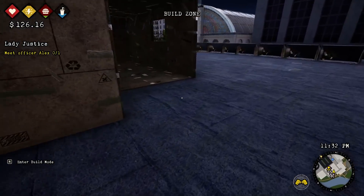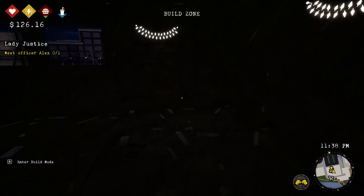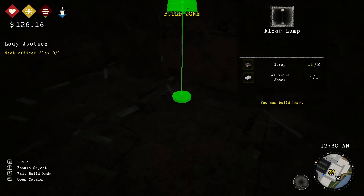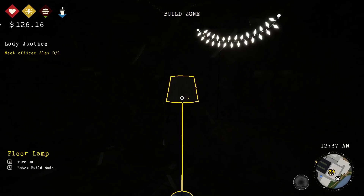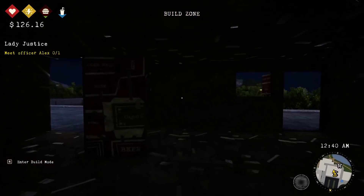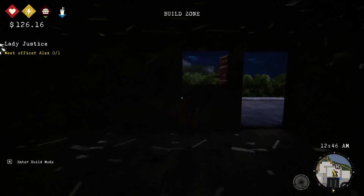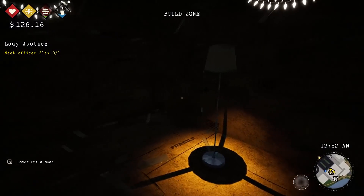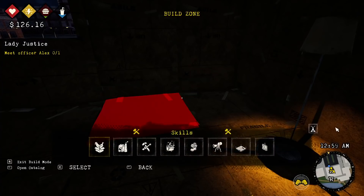I want to keep everything nice and close to the bottom. I might even use this garage for a lot of the stuff. I have to see if this floor lamp can light this place up because the darkness is driving me nuts. What is up with the lighting in this game? I cannot see a damn thing at night. I'm not gonna waste my materials on lighting right now — we're just gonna have to work in the darkness during the night time.